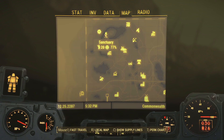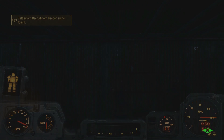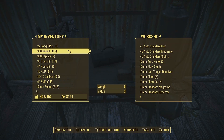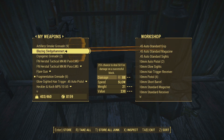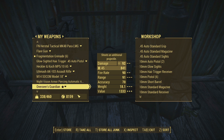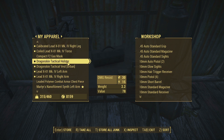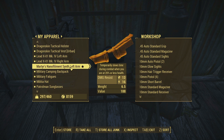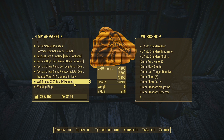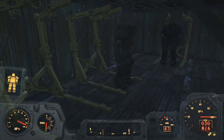Drop off our ill-gotten gains. Well, you won't see it but that was a lengthy transition screen. Actually we're gonna go through some of our gear here. I wanna make sure I've got everything I want — just one of those things that we need to do every once in a while when we're out adventuring.